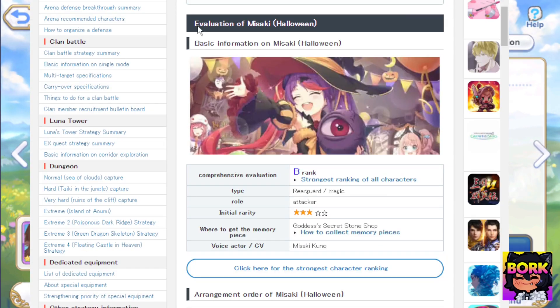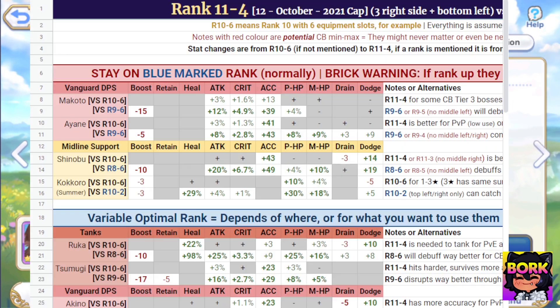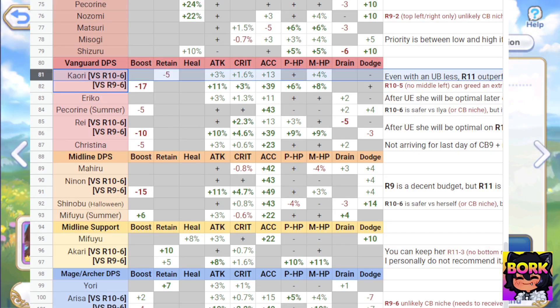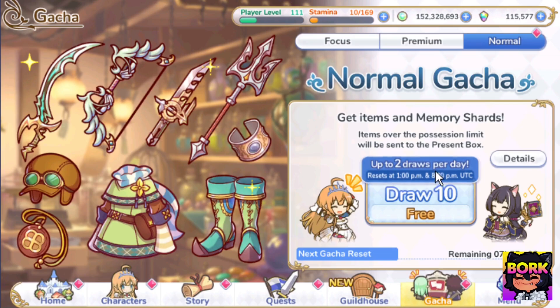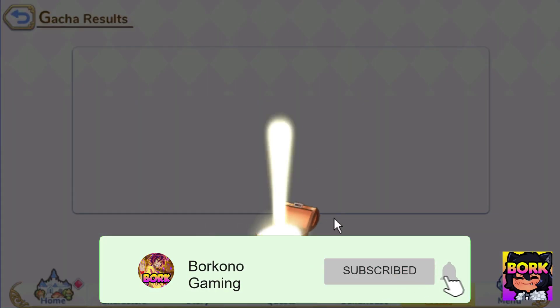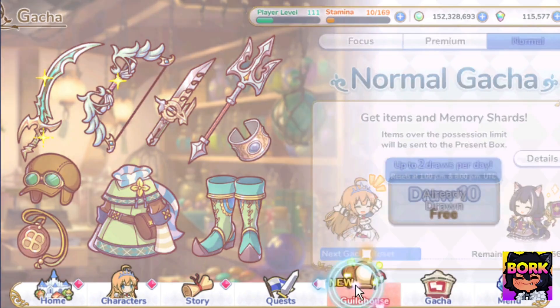Hopefully you guys found this video helpful — Halloween Misaki essentially being not the greatest character and rank 11-4 essentially being a stress-free upgrade. The only character that you really have to upgrade is going to be Kaori. Anyways, if you made it this far in today's video, consider subscribing, dropping a like, leaving a comment, and following me on Twitch and Twitter. Once we have 27,500 subs, we're doing giveaways. Thanks so much for watching. Have yourself a fantastic day. Enjoy your time in Princess Connect and see you guys in the next one.